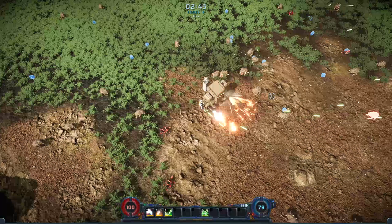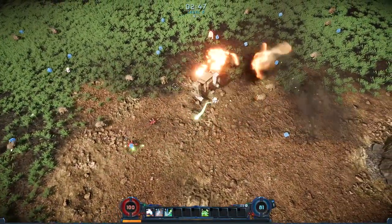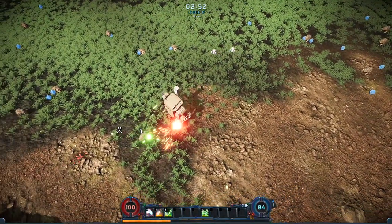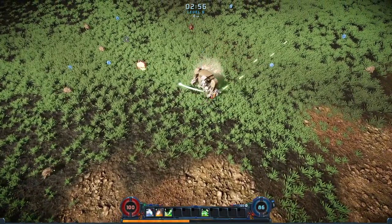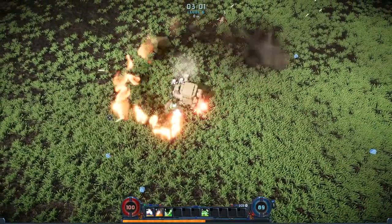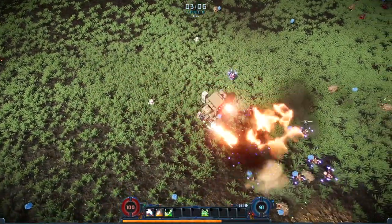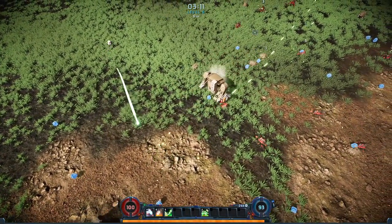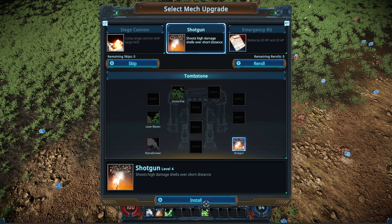Let's go ahead and upgrade our drone pod to level two. It did give us a second drone. The drones don't really seem to deal that much damage — they're doing about as much damage as a level one machine gun would. That's not great, but the only reason I'm leaning into the drones right now is because they keep the enemies off of our flanks. Since it takes our mech a second to actually turn around with our current configuration, keeping things off our flanks so I've always got a nice round area to rotate would be really, really nice.